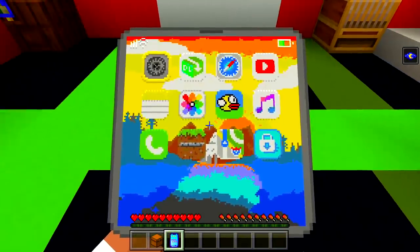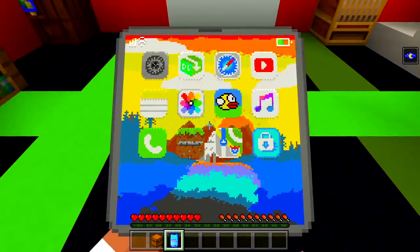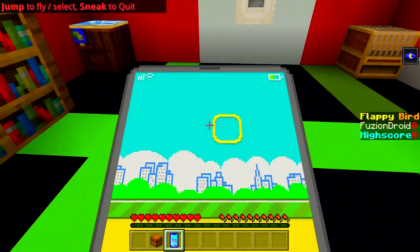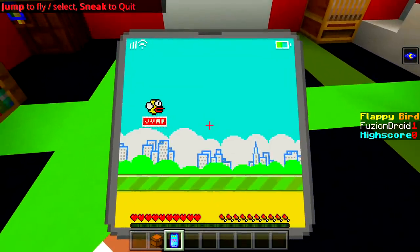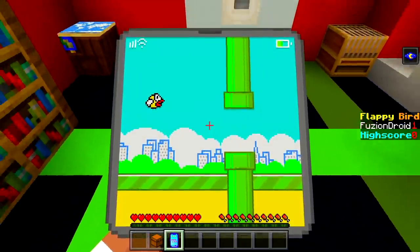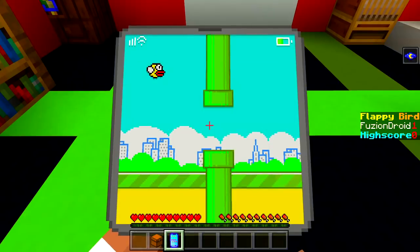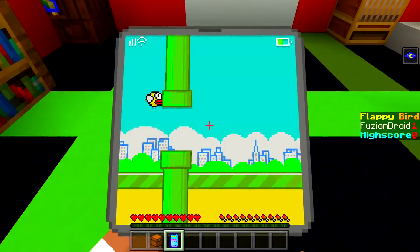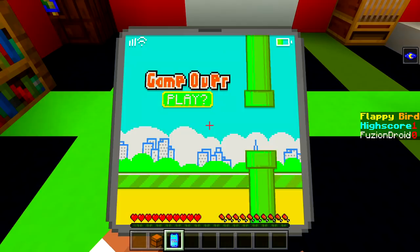Let's get to Flappy Bird. Move a little bit — yep, Flappy Bird, there we go. Jump to fly, sneak to quit. Let's jump — let's see how this goes. If I just keep jumping, does it actually work like that? It does! It is a little bit slow though. And yeah, I'm gonna fail here — it's because I jumped too many times at the start.